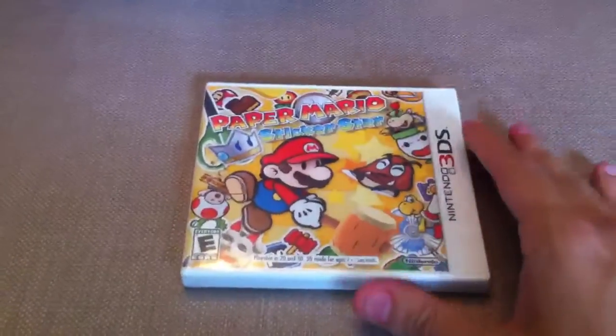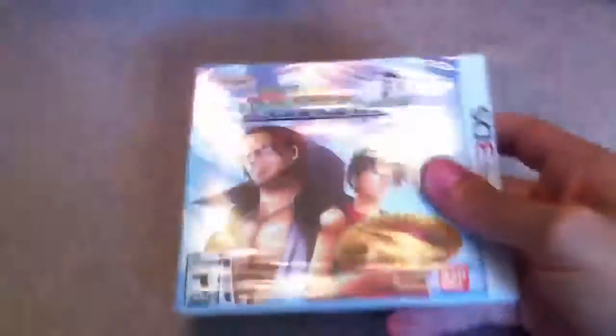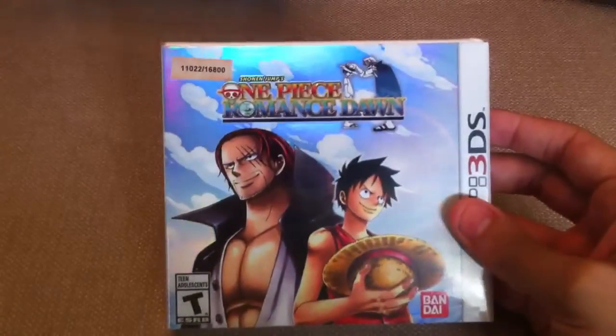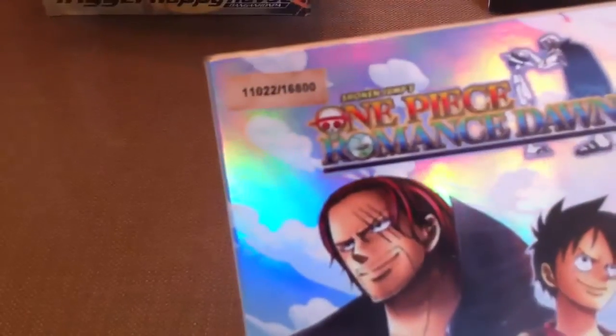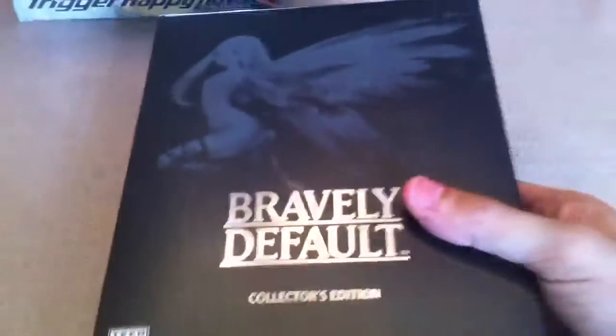I did get a few handheld games. The first for the 3DS is Paper Mario Sticker Star — again, still sealed because I just haven't had time to play it yet. I also got the One Piece Romance Dawn, which is a GameStop exclusive and actually a limited edition. It's numbered — this one is 11,022 out of 16,800 — and it comes in a nice foil case, still sealed.